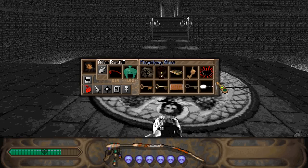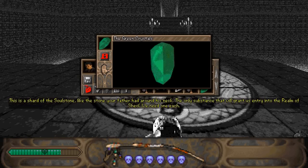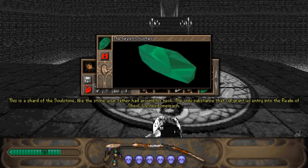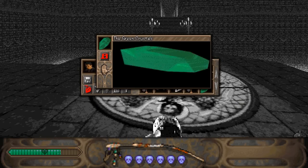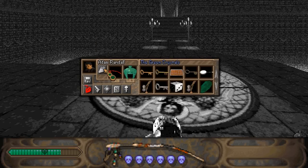One other item in this section that's gotten updated is the green crystal. Rebecca, any thoughts on what this is? This is a shard of the soul stone, like the stone your father had around his neck — the only substance that will grant us entry into the realm of Shoal. We need one each. And Rebecca was just reciting what Hawk had told us. Now that we know what we need the green crystals for — we need them to enter Shoal, which is where the soul stone is — and that does sound like an important thing, so we're going to have to keep our eyes out for them.